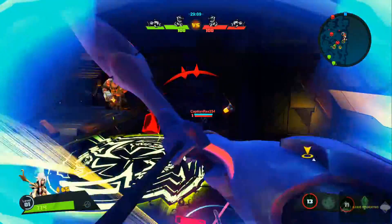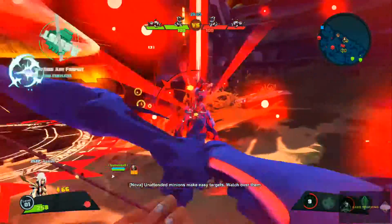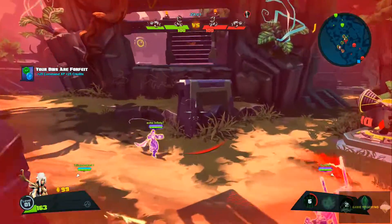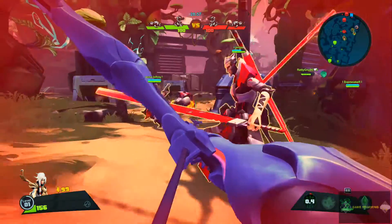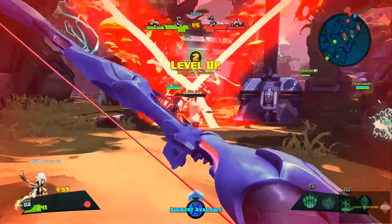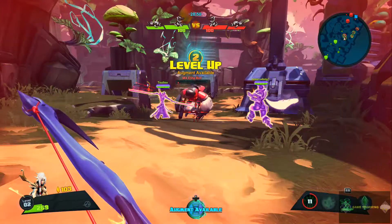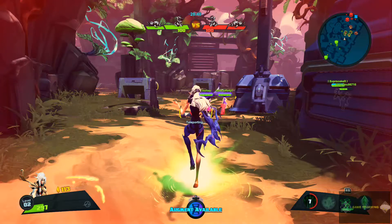There they are — he took a crap ton of damage from that Volley, which is great. Serendi helped me out drastically. We're gonna get out of here, get as far away as we can, pick off some people, and then we're gonna teleport back to base to heal up. All right, we're teleporting back now — we did level up so we can augment our next ability.